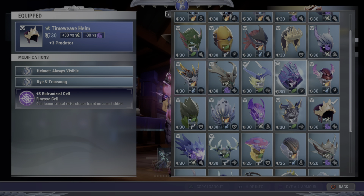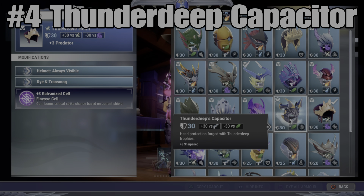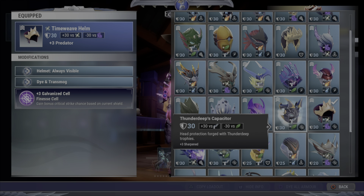Number 4 is the Thunderdeep Capacitor, the second newest helmet actually. Now this has Sharpened on it and a Technique slot, and Sharpened is really only good for very specific builds, which is why it's not in the top three, but it's still a really good helmet to use. For example, for Axe builds if you're trying to get some really good one-shot builds going, or you could use it just for getting some part breaks on a behemoth and you just want to throw this in there because it's got Sharpened at a Technique Cell.